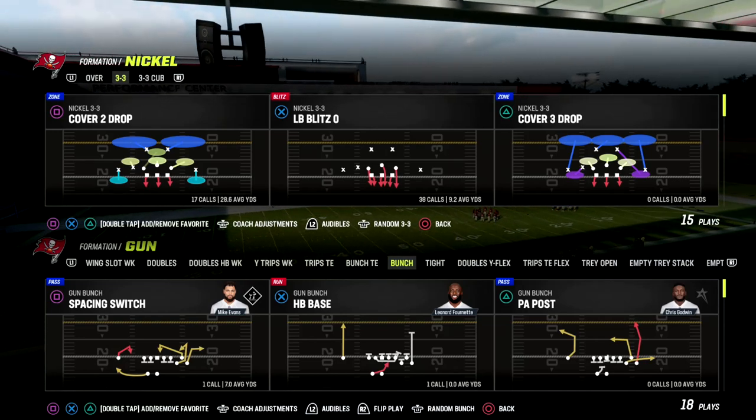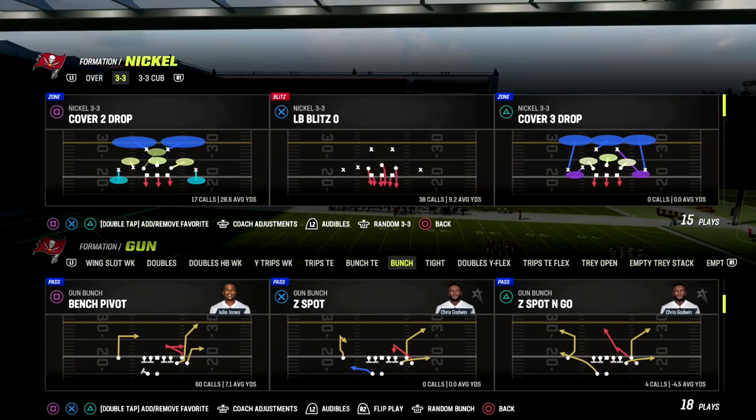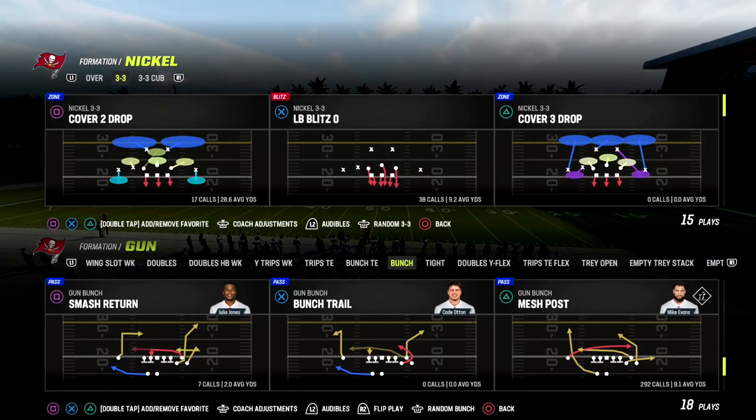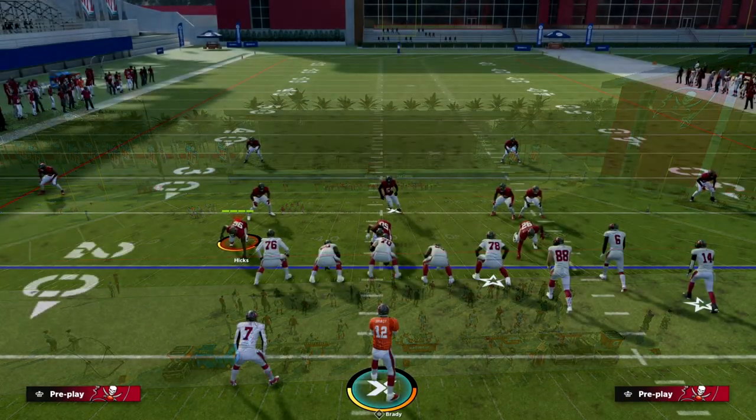In this video I'm going to show you the best bunch passing play in Madden 23. It spaces the field horizontally and vertically, and it comes to us out of the Detroit Lions offensive playbook. You can find this in other playbooks as well, but the play is Mesh Post.